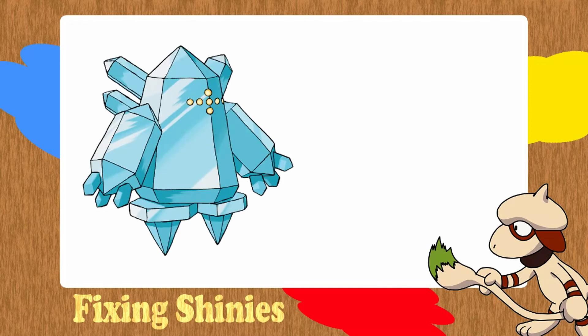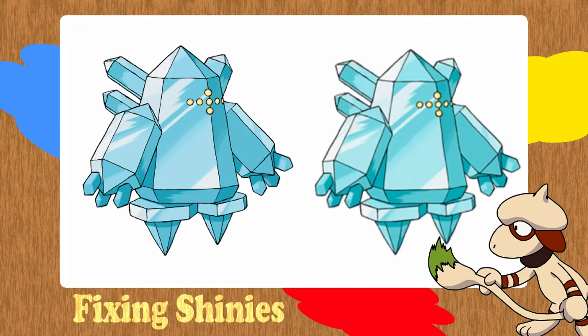We have Regice — here is normal Regice and its shiny. Yeah, there is literally zero difference. It's just a lighter shade of blue and that's it. Sorry about the Regice shiny being blurred — I couldn't get a nice sharp picture, but that is roughly the colour of it. It's not much different from its actual form. So let's start playing around with Regice.